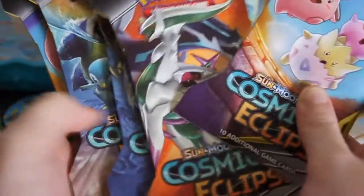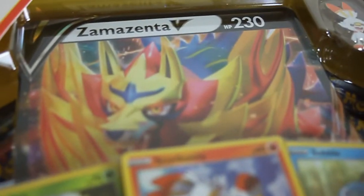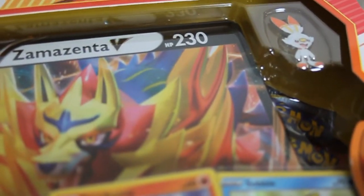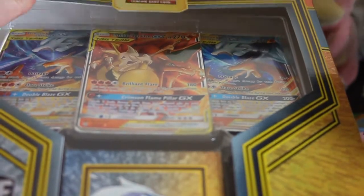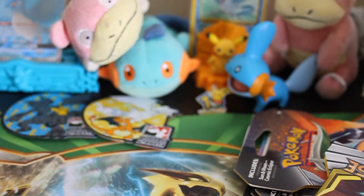I got some Cosmic Eclipse blisters — single blisters — and I'm definitely going to open up some of those. I got the Scorbunny Galar Collection with the Zamazenta V jumbo promo and the Scorbunny pin. I also picked up one of each of the League Battle decks — one comes with the Charizard tag teams, and the other has the Pikachu and Raichu tag teams. Those are not to open — keeping those sealed for sure.